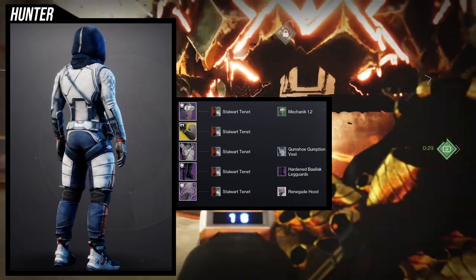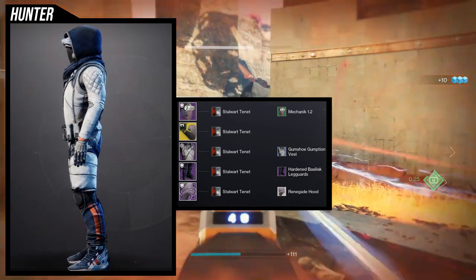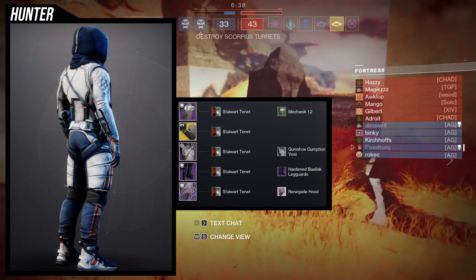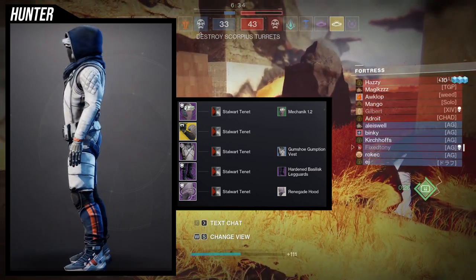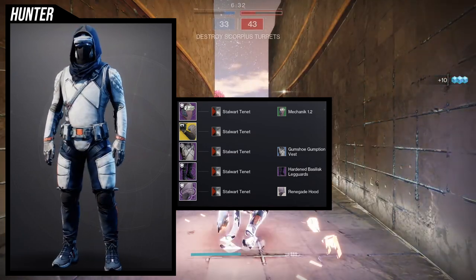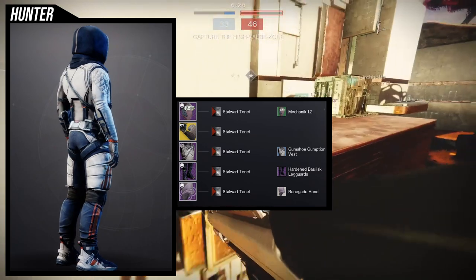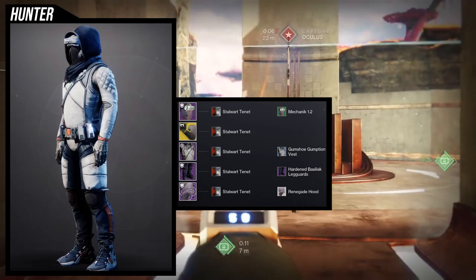For the chest piece, Gumshoe Vest is an easy choice when you pair it with the Harden Basilisk legs, because the legs have this white piece in the crotch that almost looks like it's attached to the chest piece — which is why I'm using both of those. The Renegade Hood is one of my favorite hoods in the game, hands down, super dope. I don't have a lot to say about this one — it's just one of my favorite sets that I've made, along with the Viking set.